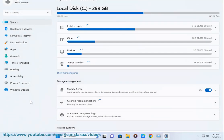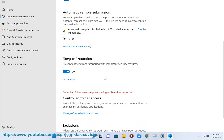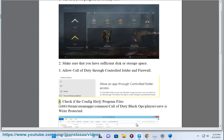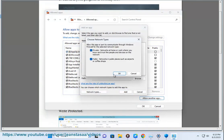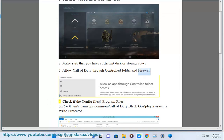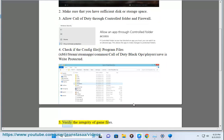4. Check if the config file and program file is completed. 5. Verify the integrity of game files.